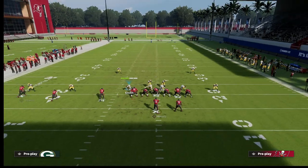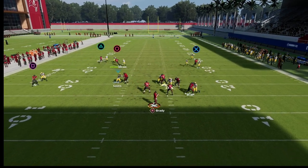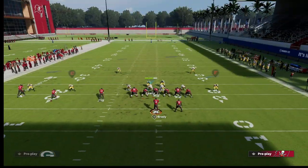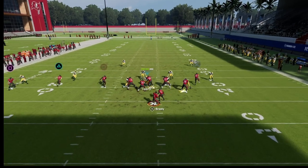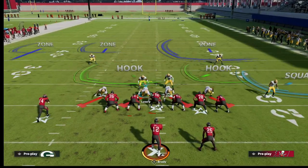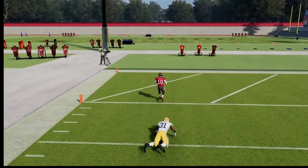We're going to streak Scotty Miller, smoke screen Mike Evans, and leave Godwin on his corner route. It doesn't happen every single time - right there it actually played it pretty well. But if we run this coverage enough times, you'll see that the triangle receiver will be open over the top. And there we go - the defenders did a rub and really messed up, and I get the one-play score.